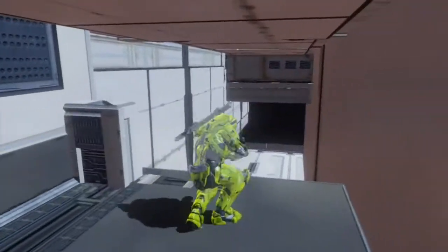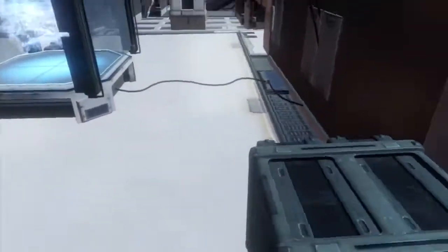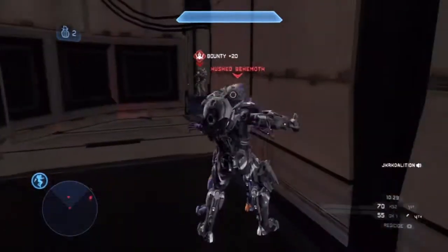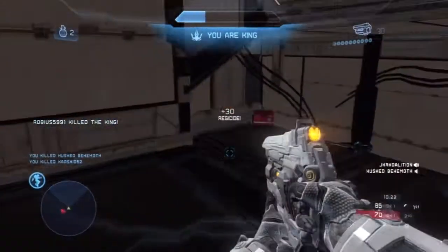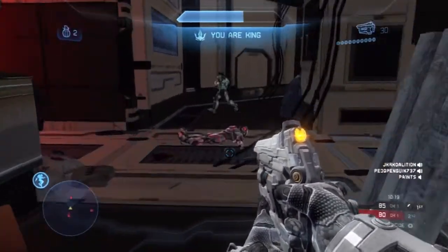If the humans are camping in that spot, the Flood can jump up here and come assassinate them. There's a crate right there to make it easier to jump up. And right here it's Regicide, because the ship travels long distances so people go crazy and start fighting each other.